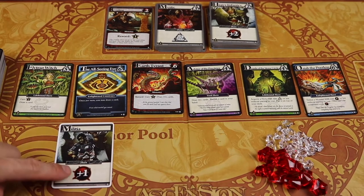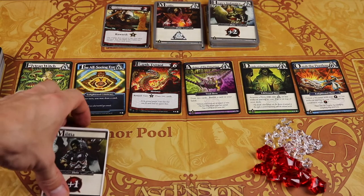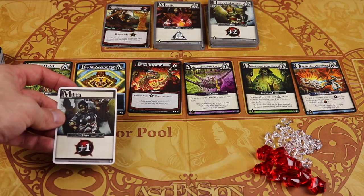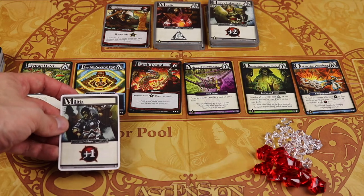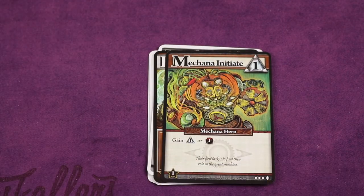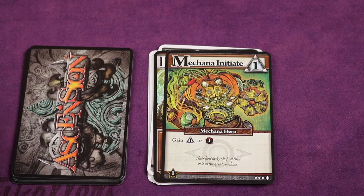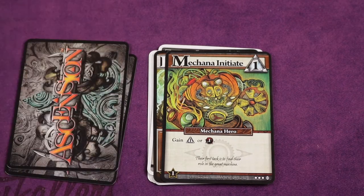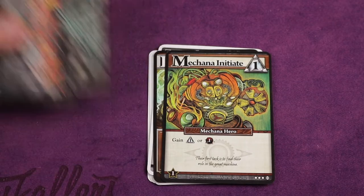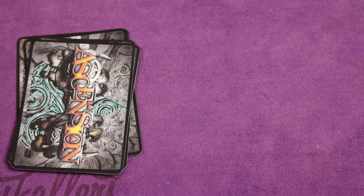Now I have one card left — it's a militia with a power of one. There are only two monsters visible: one requires six power and one requires two. So I can't do anything with this one this round, and I place it back into my discard pile. In addition to the five cards I played that turn, the two I bought also go in my discard pile. I then draw five more cards from the top of my deck. If I don't have enough to reach five I deal all the remaining cards into my hand, then shuffle my discard pile and draw back up to a total of five.